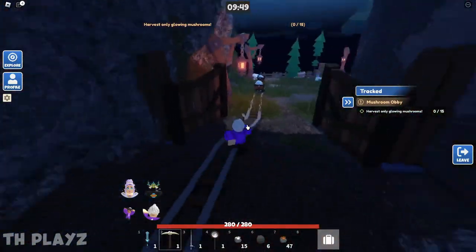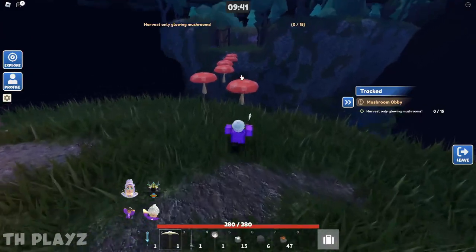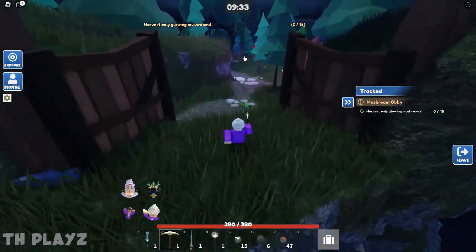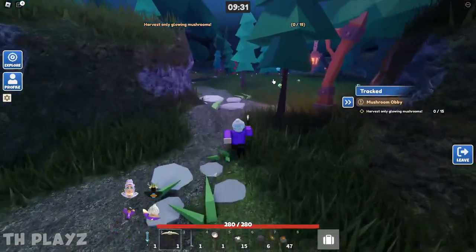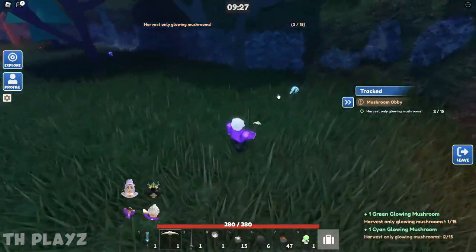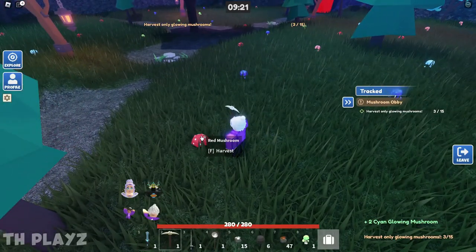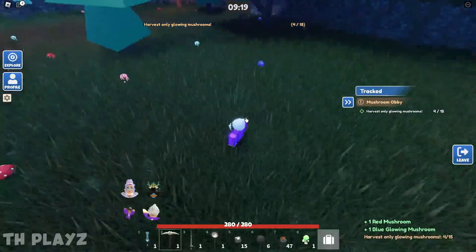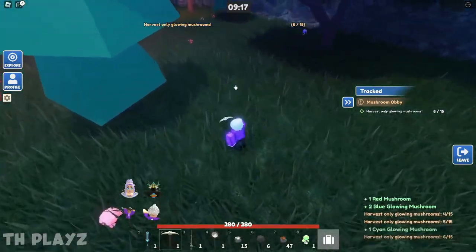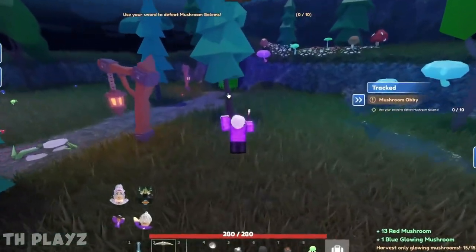Follow the path through to the next obby and complete it to reach the next island. Here you need to harvest glowing mushrooms. A lot of people get confused, but it's actually fine to harvest the non-glowing ones too — it just helps more glowing ones spawn. Collect 15 glowing mushrooms and then head through the next portal.